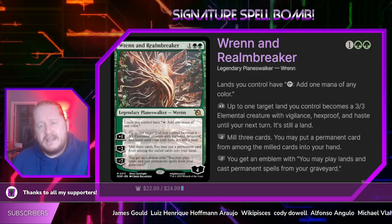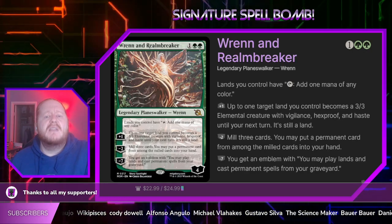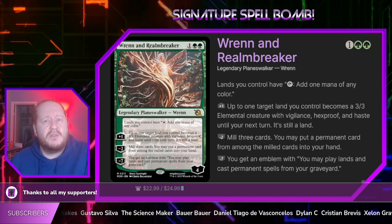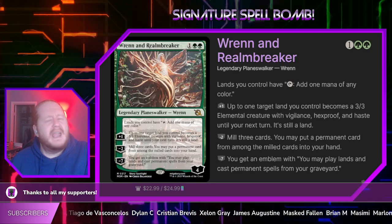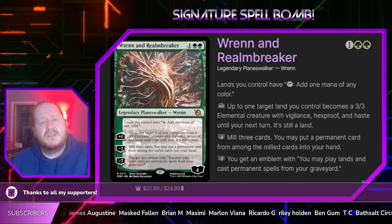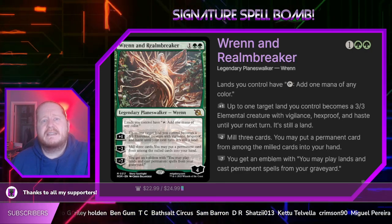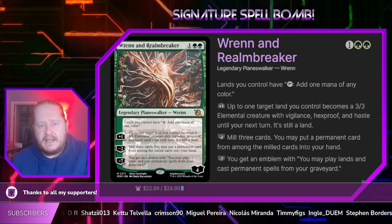Ren and Realm Breaker is a 4-loyalty Planeswalker that costs 1 and 2 green. The plus 1 is to untap one target land we control — it becomes a 3/3 creature with Vigilance, Haste, and Hexproof, which is pretty wonderful. That's a lot for a land to do in a turn. It gives us extra bodies and attackers, and we don't really care if our lands end up going to the graveyard due to combat reasons — you'll see why in a second.